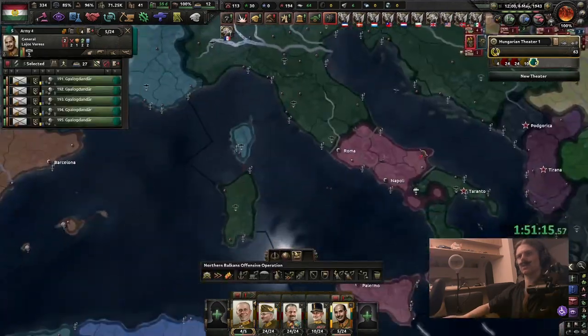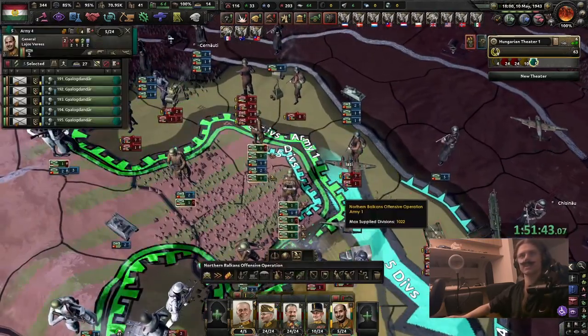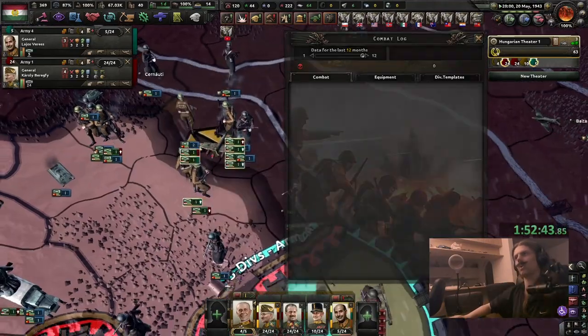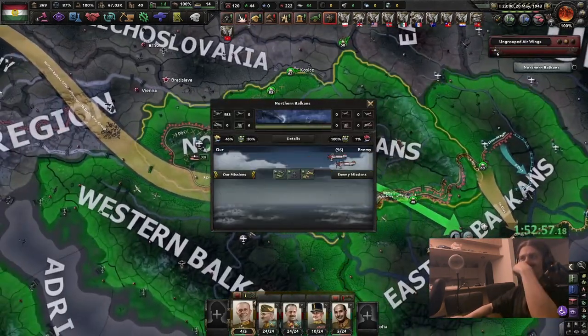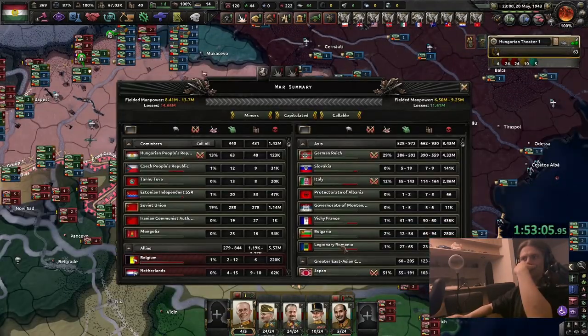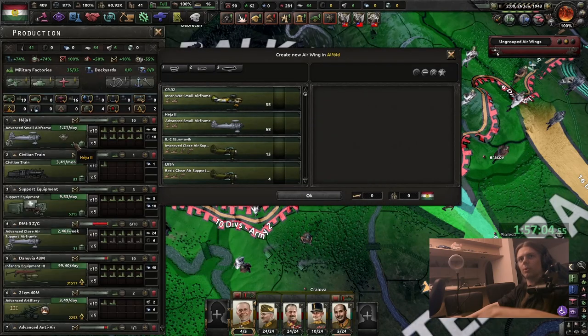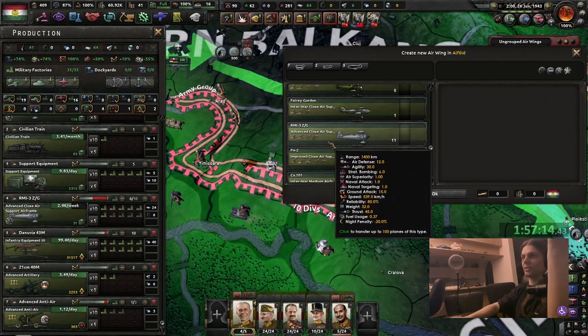We're getting to a point where this is looking very nice indeed. Fall of Rome — oh no, we're losing planes, but probably just the Soviet planes because I actually have quality construction standards. There we go, another pocket — that was 220K manpower, that would have been a war crime. Romania is almost done — it's just nothing. I can always use the captured stuff, but why would I when I have such brilliantly designed fighters as the RMI-3ZG.